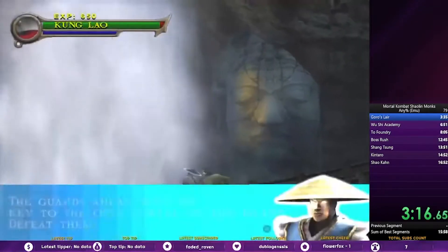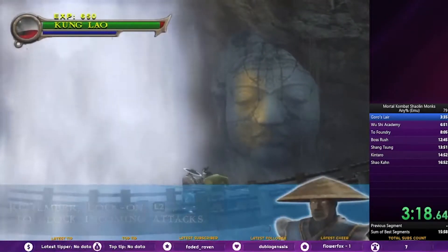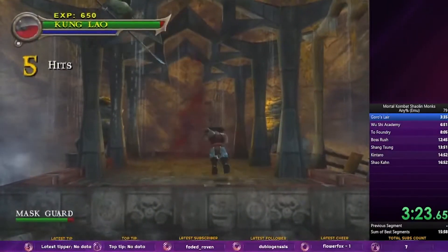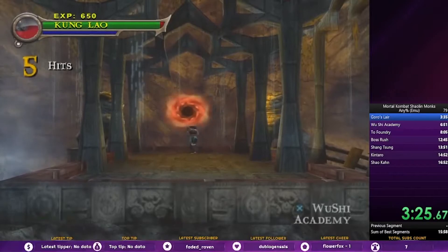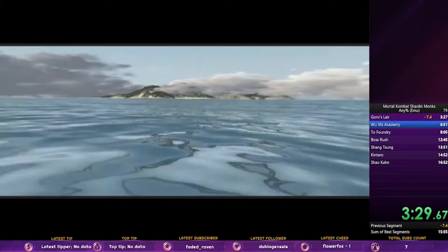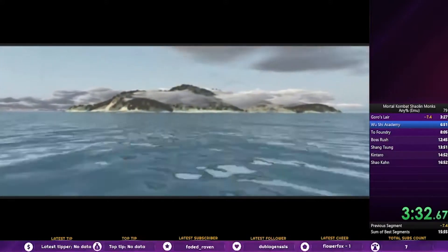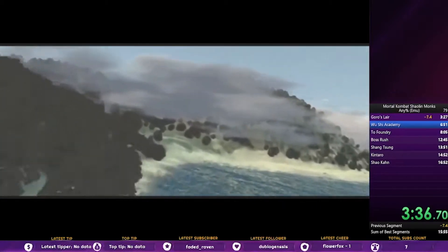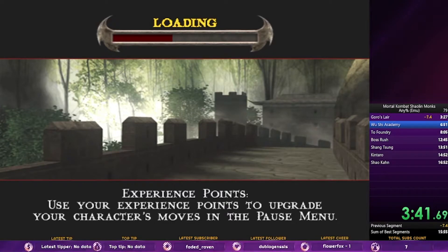We have two mass guards to fight, so we're going to grab the one on the right immediately, and then we want to get running speed, slide kick, and then just throw them on. You can actually skip about half the animation of that portal by spamming start — I only just recently learned that. But we come out at Goro's Lair with a seven and a half second lead, which is really, really good for how optimized this game is getting.